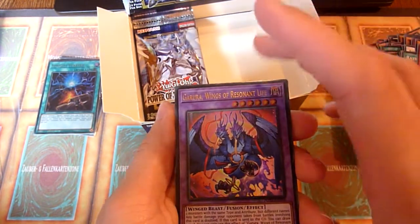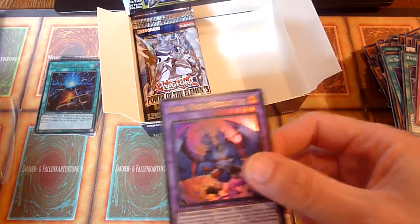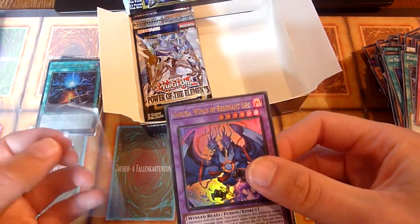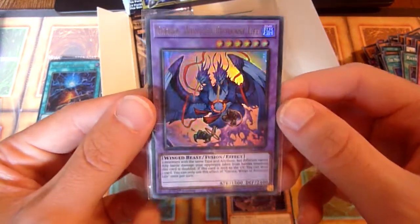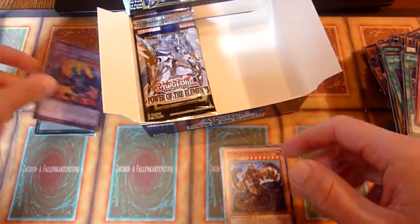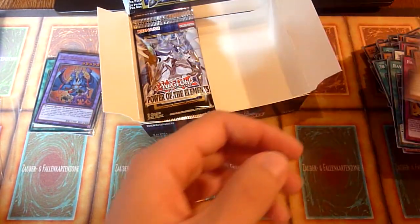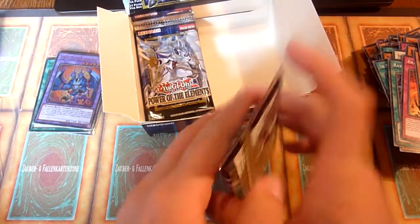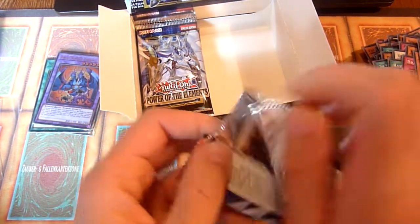Garura, Wings of Resonant Life — there we go, that's what I wanted! It takes two monsters with the same type and attribute but different names, so it's another pretty generic Super Poly target. It has some value, not too high — not as much as the Sprite Starter. But I do not intend to sell it; I intend to use it. So I'm happy with that.